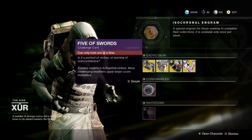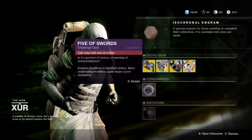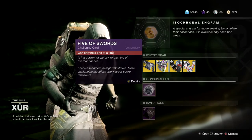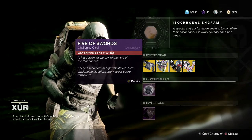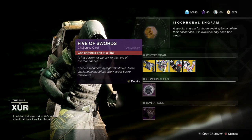Next up we've got the consumable — the Five of Swords challenge card for the Nightfall. This allows you to tailor-make your Nightfalls by adding challenging modifiers to make them more difficult. It also allows for better scores, better loot, and more fun overall. Pick it up if you haven't got it.